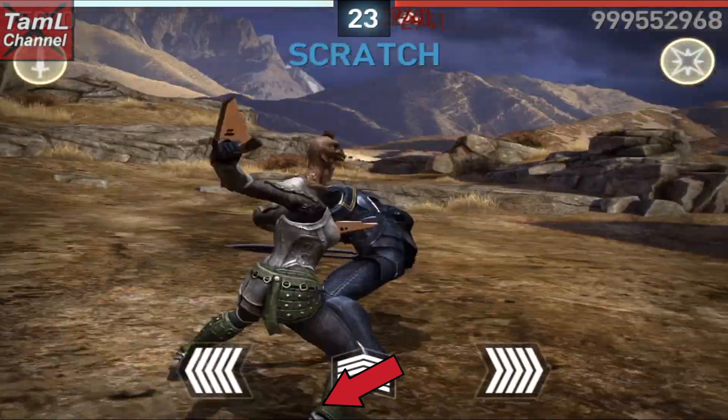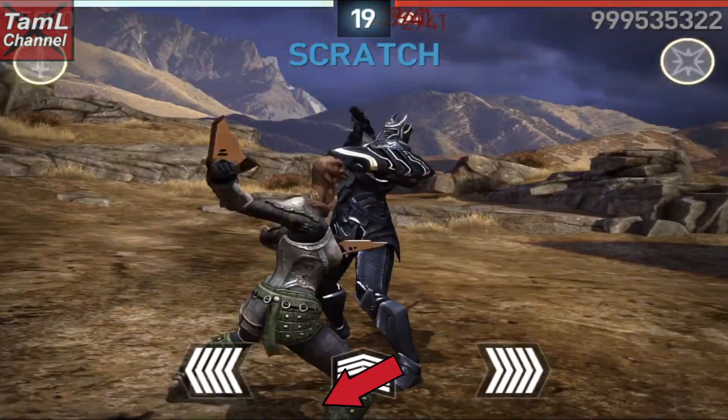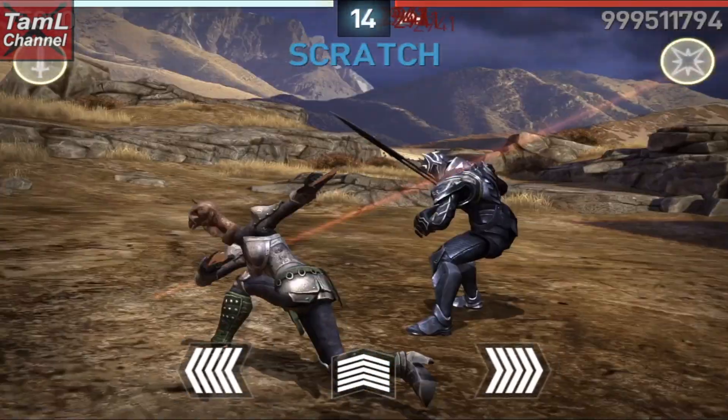That's the fastest area to scratch, and also scratching diagonally down left means you'll parry some of his hits rather than getting hit.